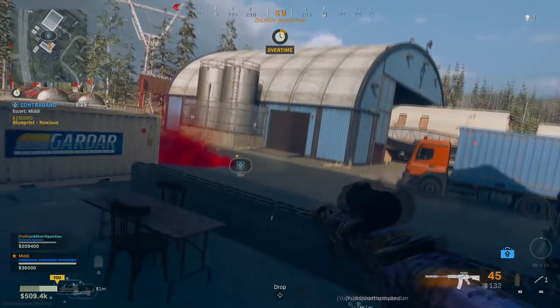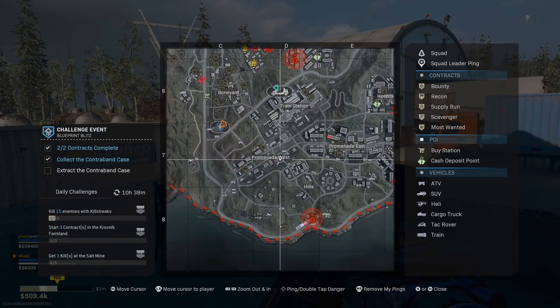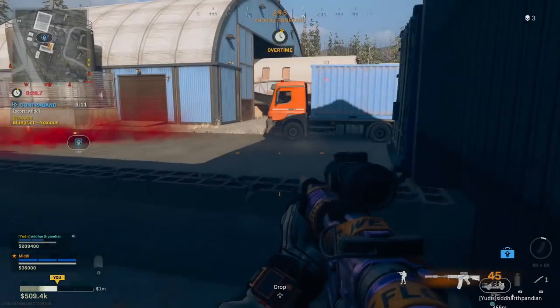If you're completely unfamiliar and don't remember my year-old videos completing these in the game, they used to appear randomly out of chests. But now, because of this event currently in the game, all you need to do is complete any two contracts in either regular Battle Royale mode, or you can do this in Blood Money or Plunder.